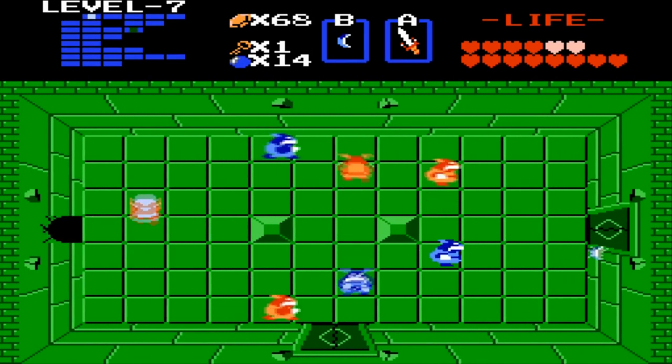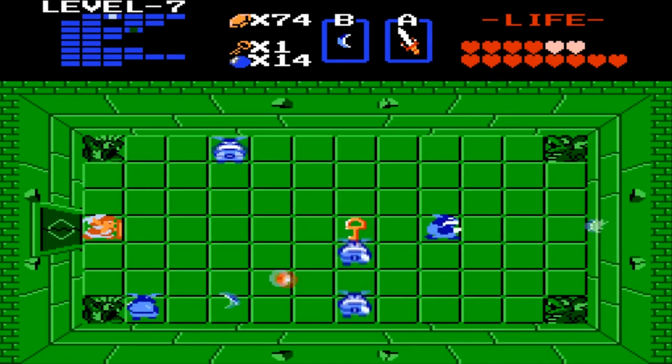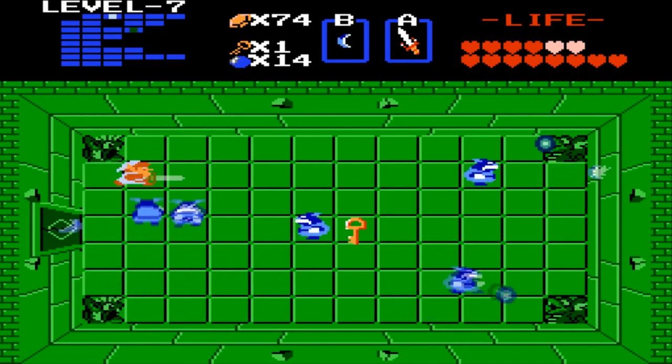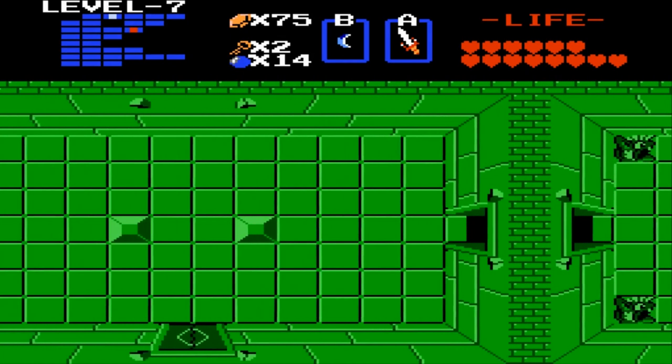Okay, I think there are more enemies here. Come on, drop like two hearts or a fairy or something. Can you drop a fairy? Okay cool — push this block down, or is it this one? I'm not sure. Go right. I'm not sure if I'm supposed to defeat all these enemies, but I will just in case. Nice — that's perfect health with the fairy and stuff, that's awesome.